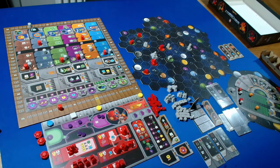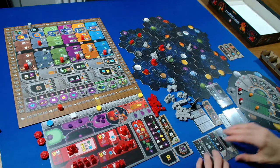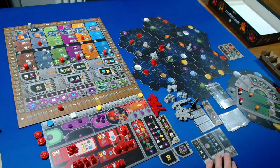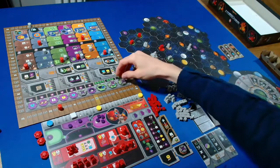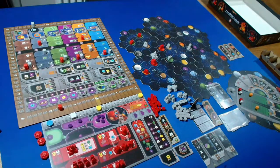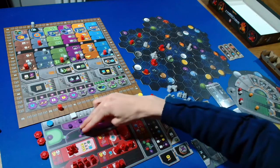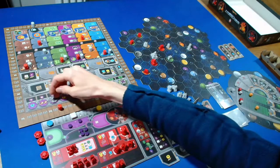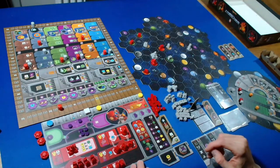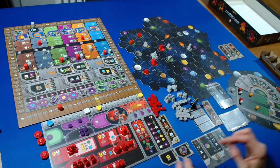I'm going to use our cycle-four special action, cycling two and four. The Automa takes a power QIC action, one from the right, getting one point. Back to us - I take another power QIC action, spending four power to get two more ore, going up to five. That's for next round when we can hopefully get some upgrades and into our planetary institute.